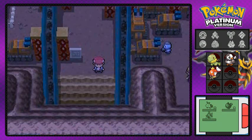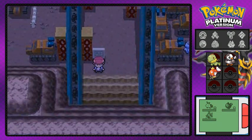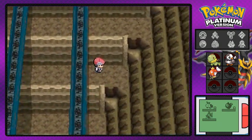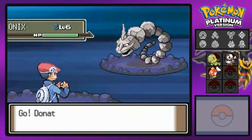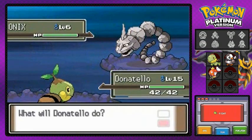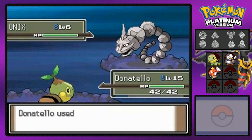Here we are in the Oreburgh Mine. I was thinking of pausing here for the next episode, but I think you guys have had enough of me dragging things out, so we're going through the whole mine. You can actually find Onix in here if that's what you're looking for, though I'm personally not hunting for one.